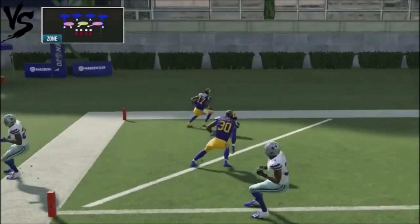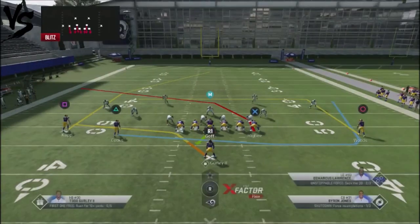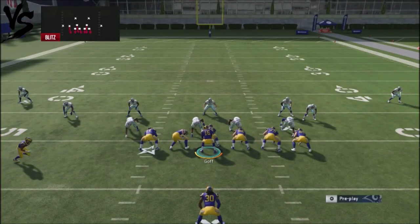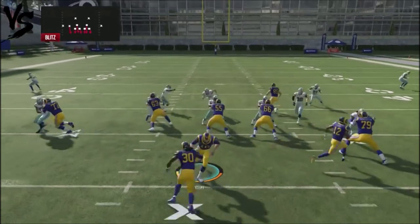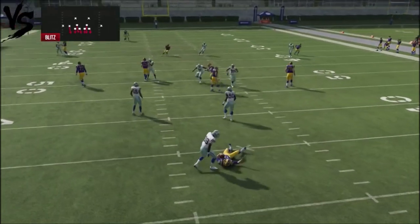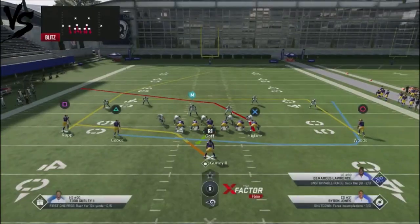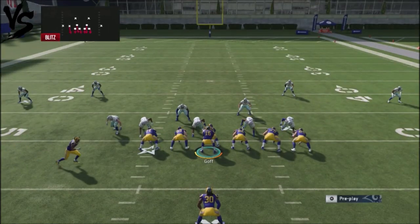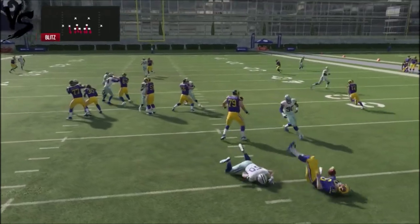The best way to stop this is actually heavy man pressure. You want to pressure guys so you don't allow a lot of the routes to develop — basically send six guys and user the guy underneath. This is not going to allow your opponent to get this ball off. So if you do run it against someone who mixes man blitzes or uses a lot of heavy man blitzes, this is not a play you want to work with. You're going to get sacked a lot, so go ahead and work with a different play.